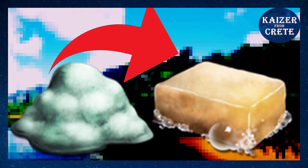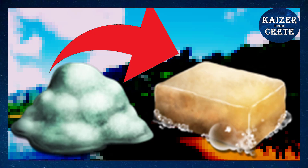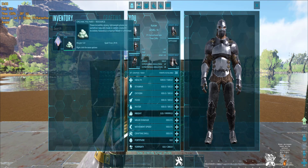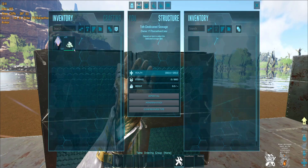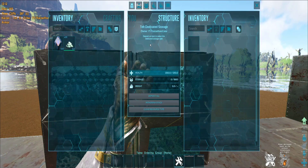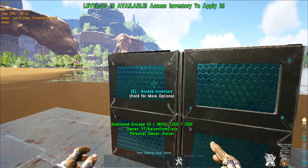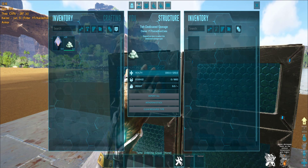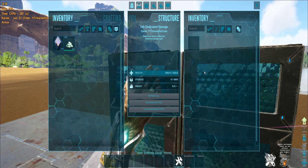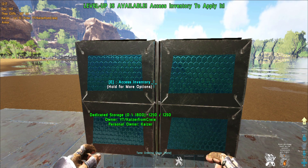How to stop spoilage of organic polymers — kinda, but it works, I promise, just with a little bit of cost. We're gonna stop organic poly from spoiling altogether and store them in dedicated storages on official settings. We all know it's not possible to stop the spoilage of organic polymers, and that's why we can't store them in dedicated storages on official settings — but there is a way to achieve that.